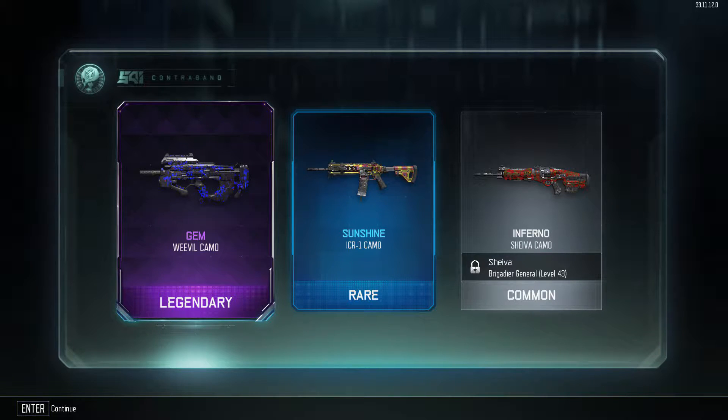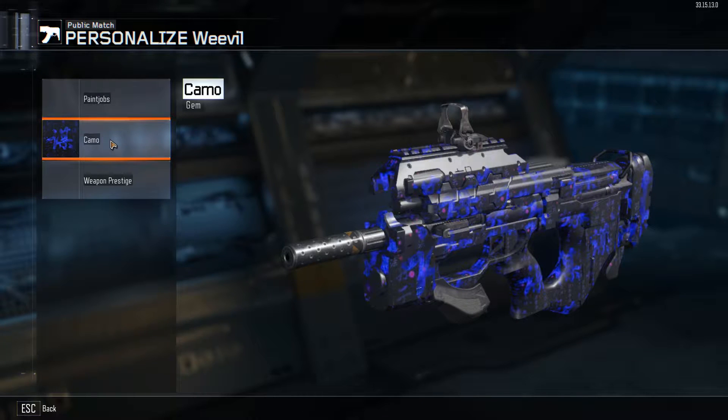Hello and welcome back to Call of Duty Black Ops 3. In this video we are going to talk about a camo, a legendary camo for the Weevil. It's called Gem or Jam — whatever. It's a legendary camo that you can earn on the black market on either rare or common case supply drops.